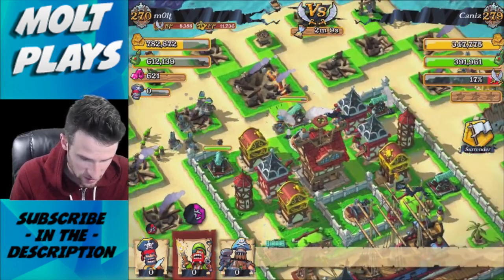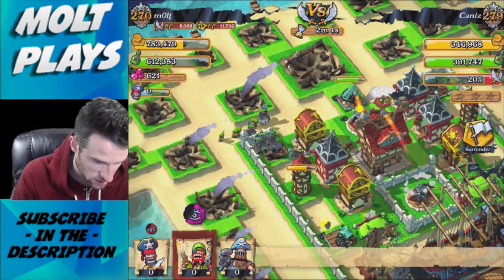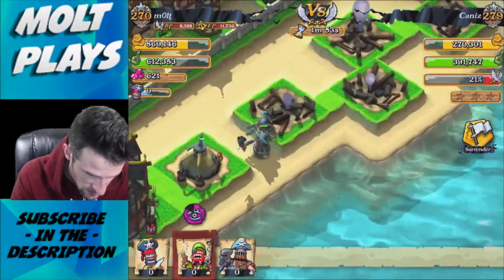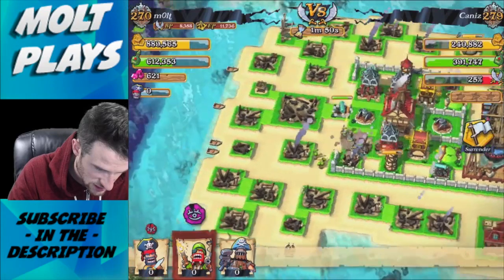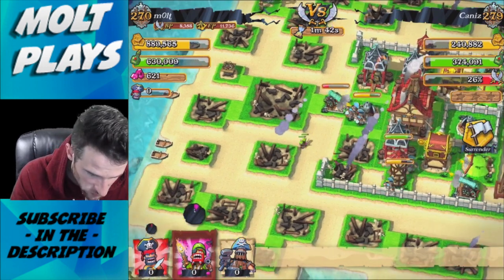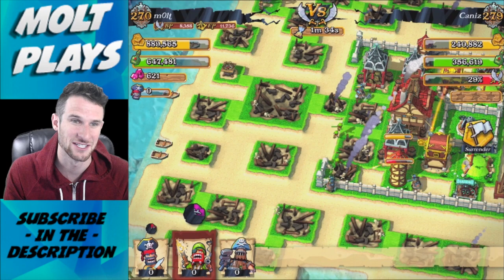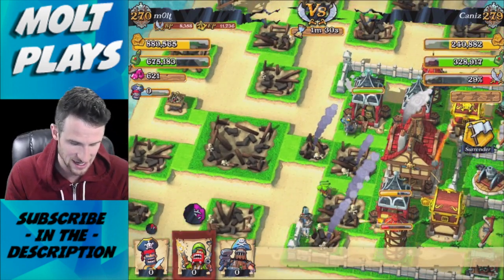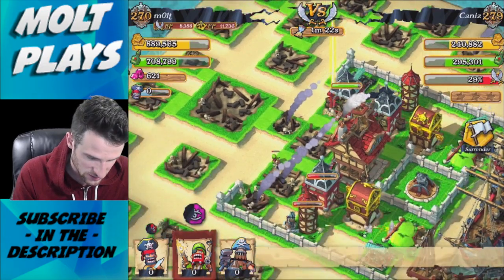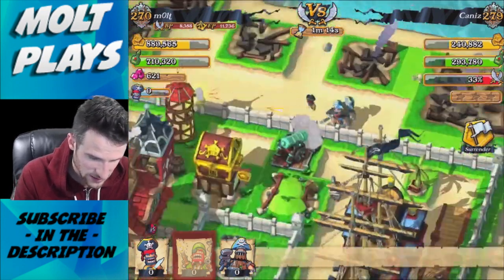We did use a bunch of our Gunners a little early, but we've got the majority of our Juggernauts working their way in toward all those gold and grog storages. There goes one of our gold storages. We're going to use our abilities and we want the Juggernauts to take out that mortar first, because mortars in this game are so annoying when you're attacking — they knock you way, way back. We've gotten about 75,000 grog so far but we're getting more.